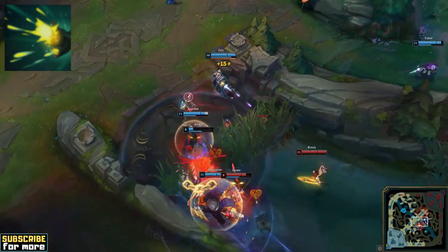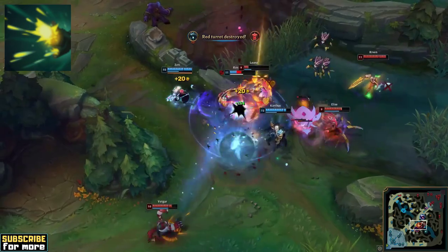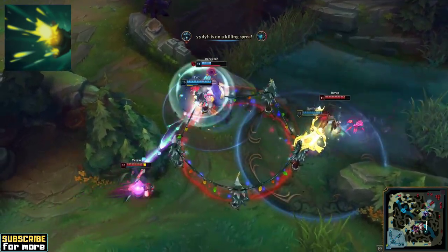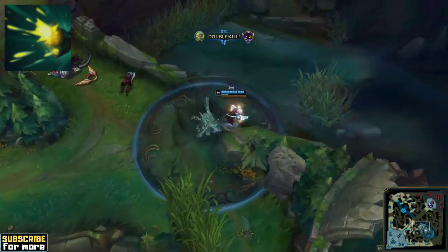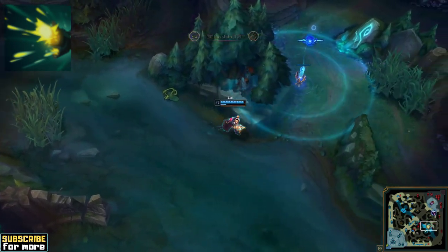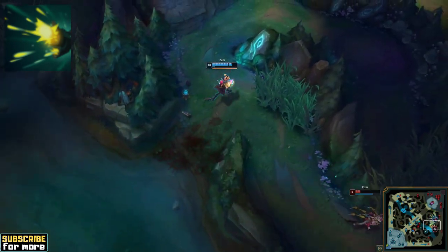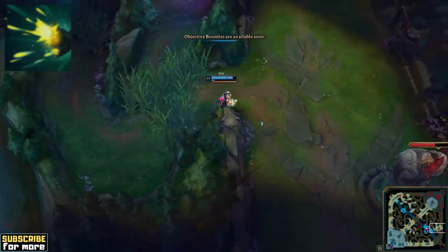First of all, this means Zeri's auto attacks are skillshots, which of course can be dodged or blocked like any other skillshot. This also means though that Zeri can auto attack targets without having vision. You can blindly fire at a bush or into fog of war, which means it is impossible for your opponent to disrupt your attacking patterns mid combat. This is a huge advantage, and as soon as Zeri's attack range becomes second nature to you, you can kite your enemies like crazy with very little chance for them to outplay you.